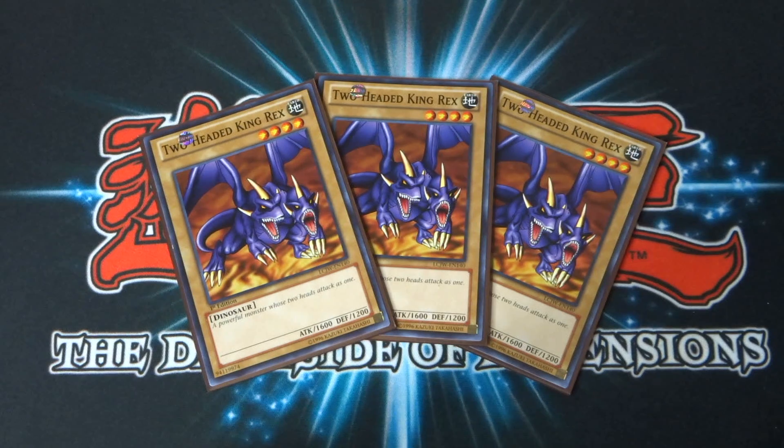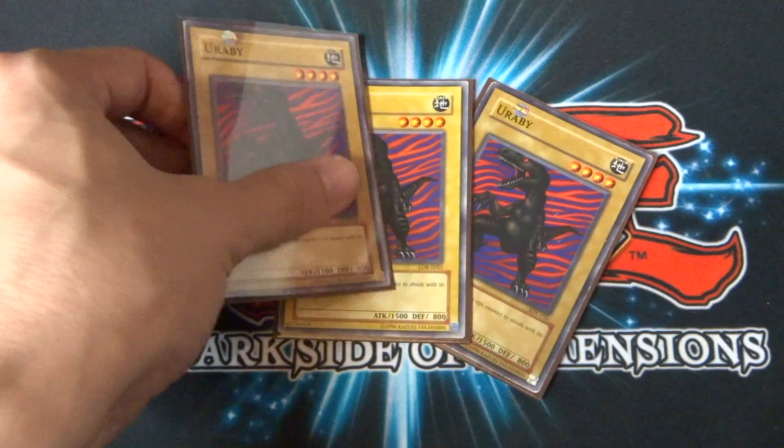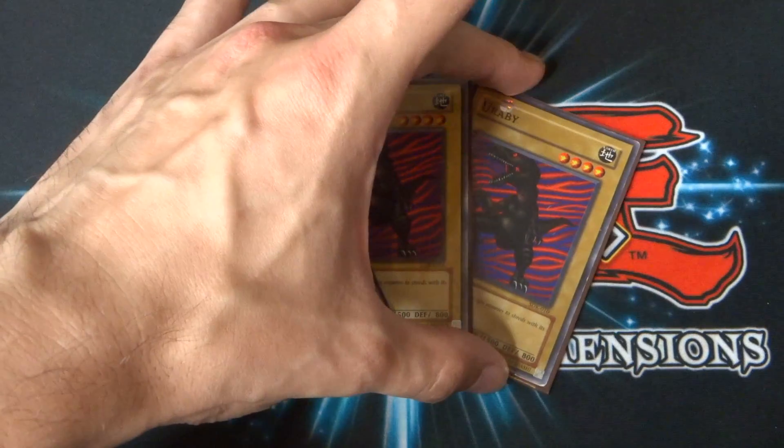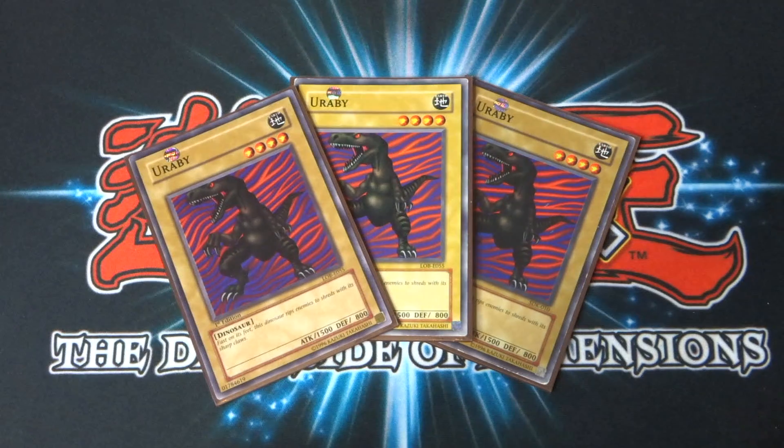Two-Headed King Rex is an absolute classic monster from the show — this was obviously shown the first time we saw Rex as well. For that reason, I included three of this guy just so we could see him brought out to the field and feel like Rex Raptor. Finally, I run three Eurobeat — a standard-looking dinosaur there. It's there for the same reason as Two-Headed King Rex and Crawling Dragon: either for defense or a bit of beatdown. It's a four-star monster, 1,500 attack, 800 defense.